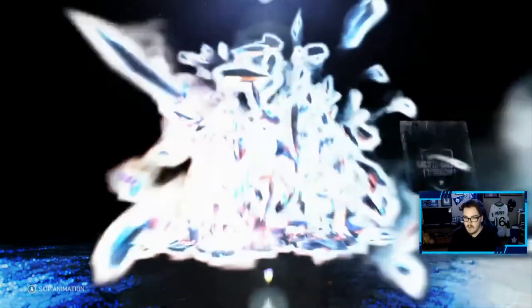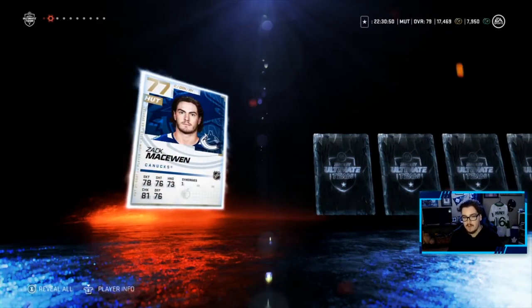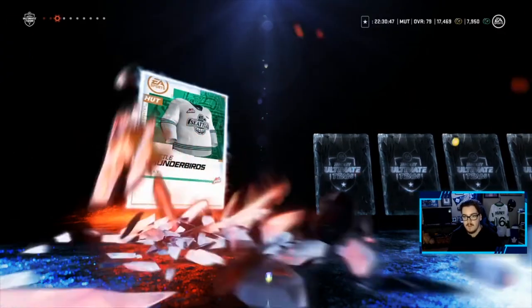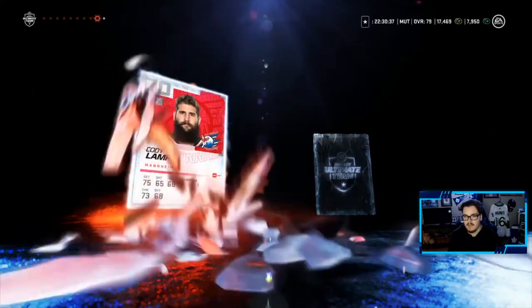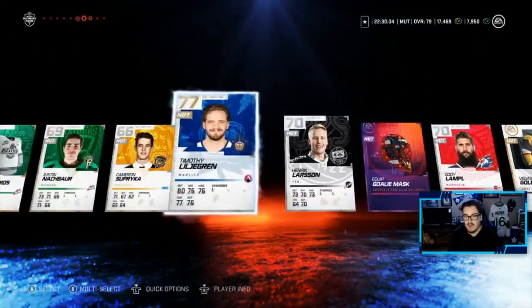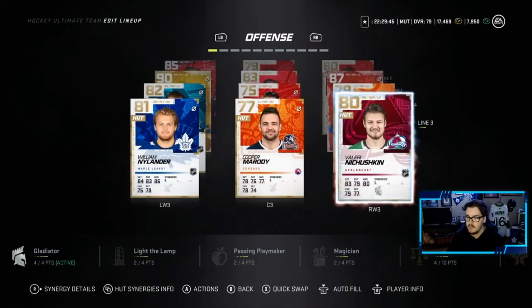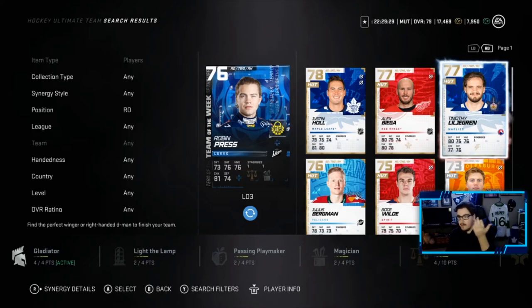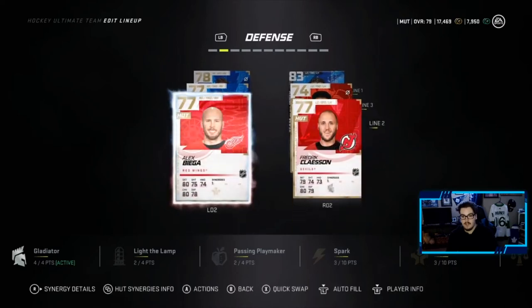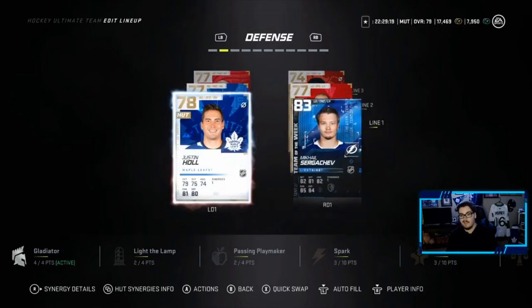Our second and final premium pack — Scott Wilson probably doesn't make the team, Zach probably doesn't either. Timothy Liljegren — I'll take that, he might make the team. So changes to the forwards: Dominic Kubalik in for Carl Hagelin, a choose-skin in for Kyle Clifford, and Timothy Liljegren in for the 76-overall — a one-plus overall upgrade is nice to see. I'll play him over Biega just because I love Liljegren.